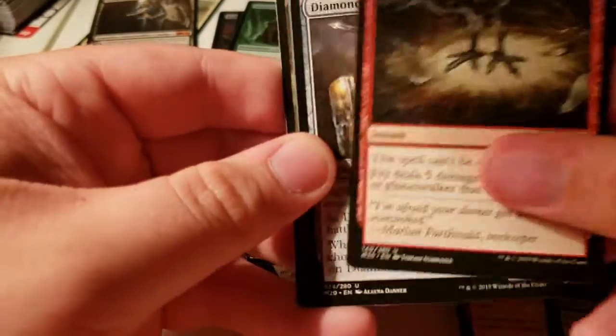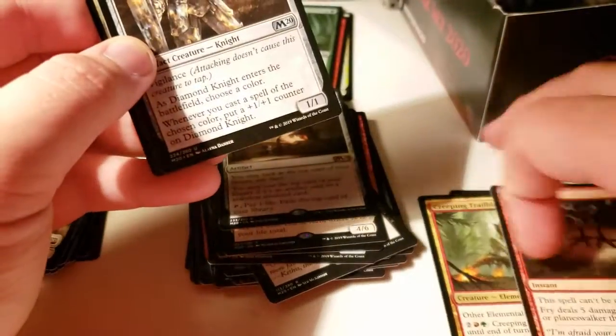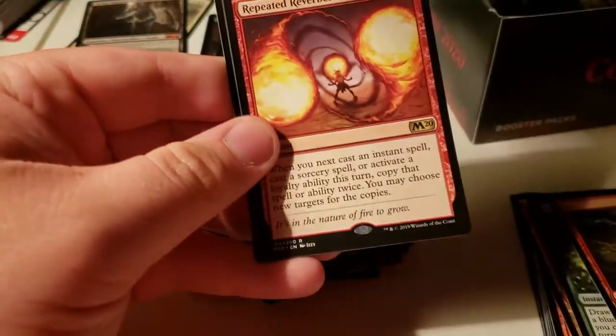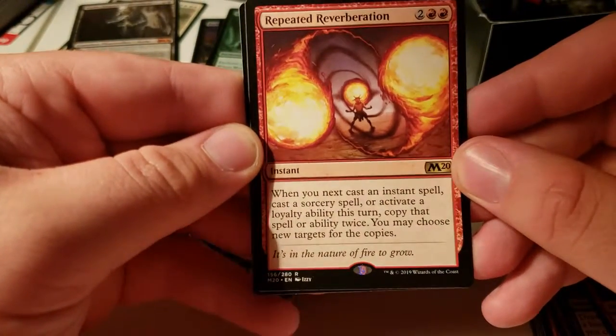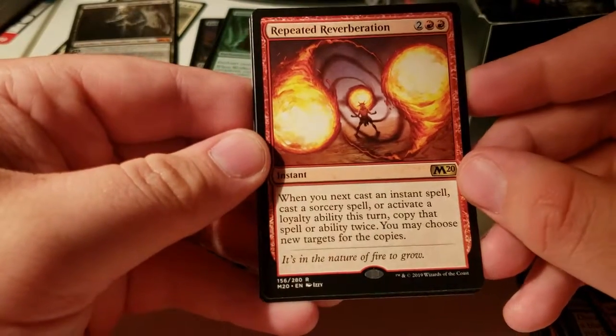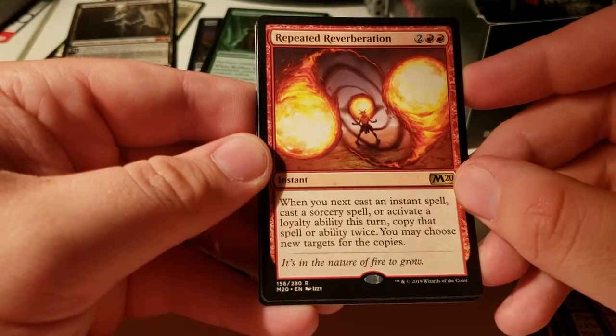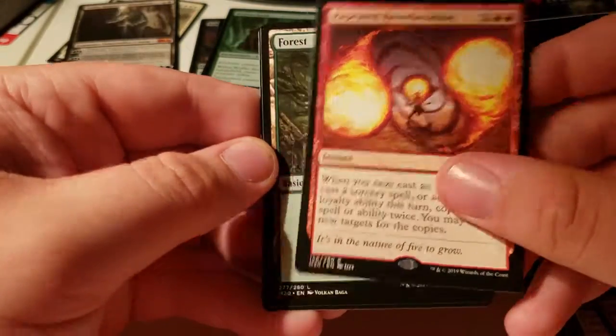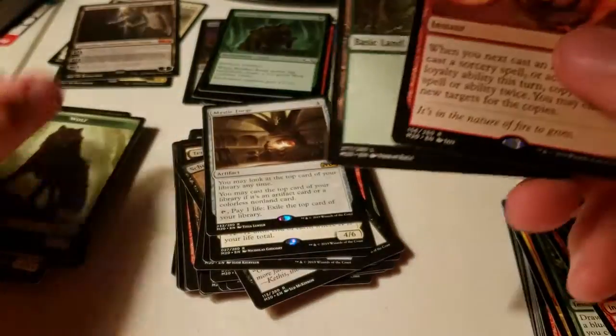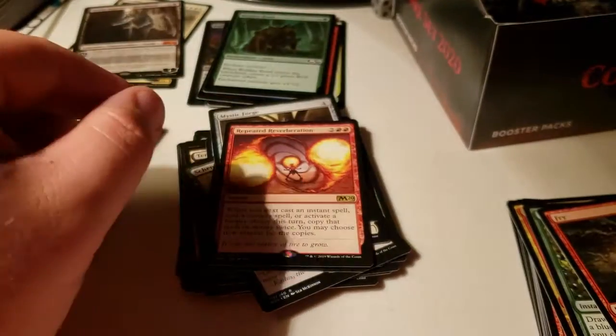That's pretty good in sideboard for mono-red. Diamond Knight and Repeated Reverberation: whenever you next cast an instant or sorcery spell or activate a loyalty ability this turn, copy that spell or ability twice. Choose new targets. Then you have a Forest and a wolf token.